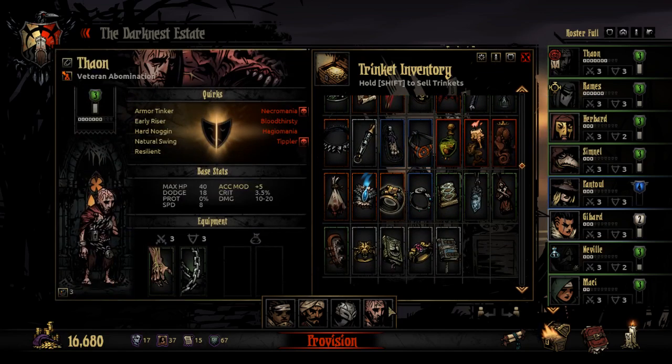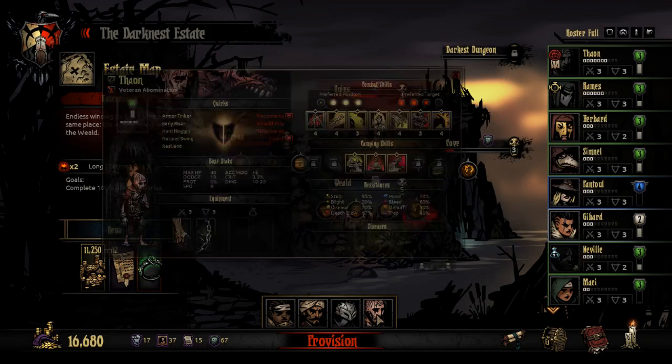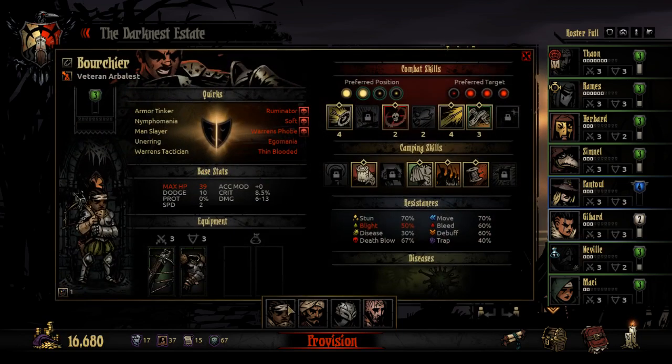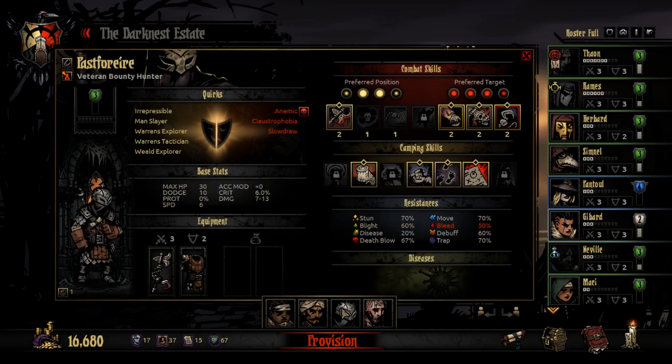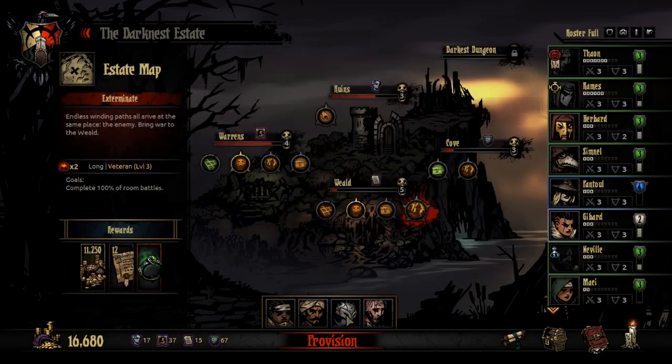We're taking this crew. He's stressed out, but I've already paid for all his upgrades so I don't have to pay for that. We're kind of building around Thaion here with our non-religious healing crew, and this guy's a Wield explorer which is nice. This is just a marking crew — a pretty brutal one. This is a complete 100% room battles, so I need them to be brutal.